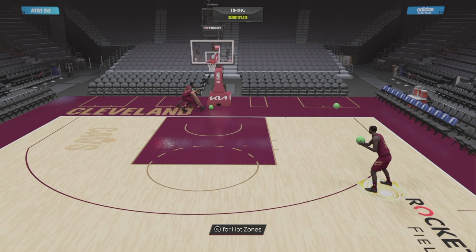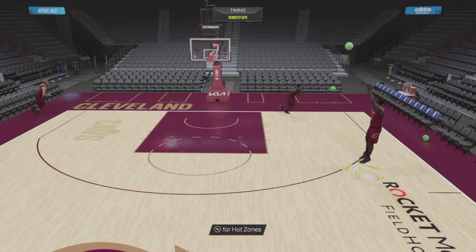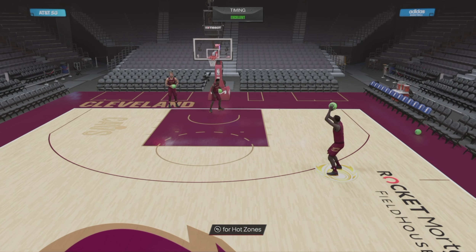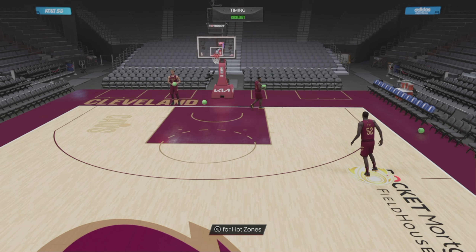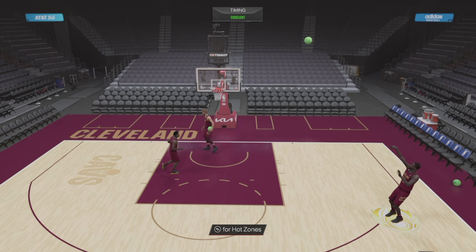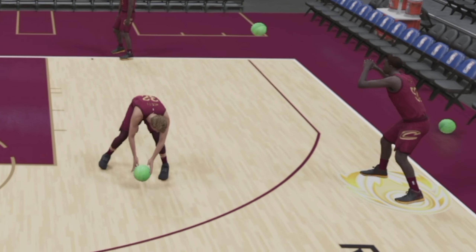He's the best budget power forward in the game. I think he's better than Dino's because Dino's a little bit smaller and I just like his jump shot better. When he twists his hand on the release, let that ball go — you should be good. But yeah, that's Diop, that'll be it. Don't forget to leave a like, subscribe to the channel, and let me know who you want in the next video. I'll see y'all next time.